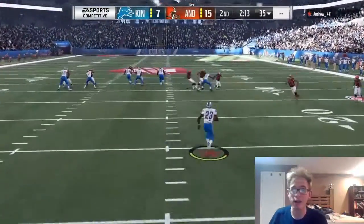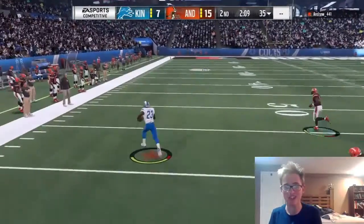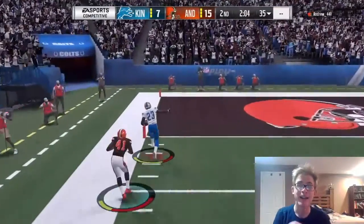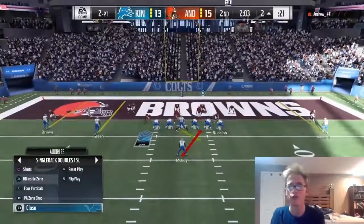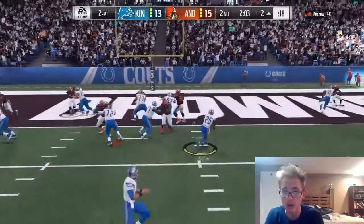Troy Vincent is going to take this all the way to the house! Just do not step out of bounds, don't get caught — and Troy Vincent has our two touchdowns now. He's our leading scorer and he's our cornerback, so I'm okay with it. We're going to go for two to try to tie this game. I'm going to see if I can give it to LeSean McCoy and have him punch it into the end zone for us.